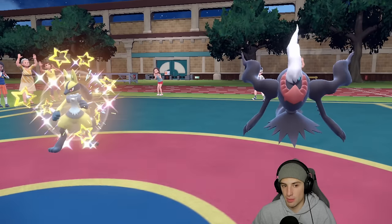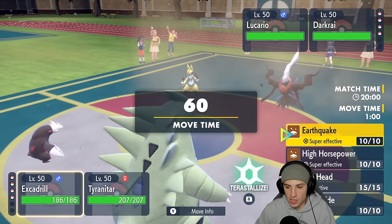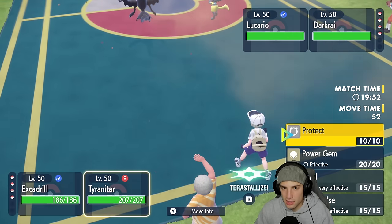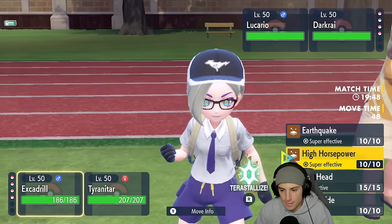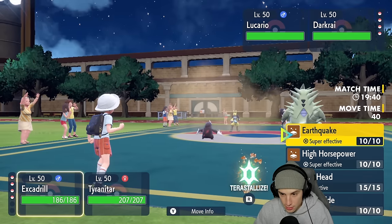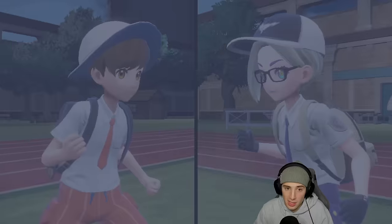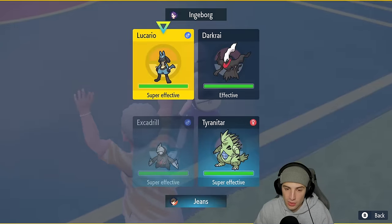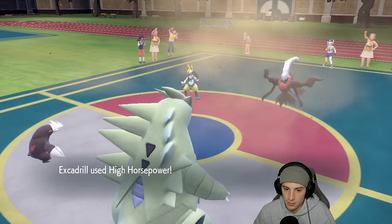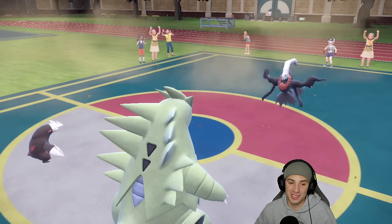I have a lot of good Choice moves with Excadrill — Earthquake, High Horsepower, Iron Head, and Rock Slide with good coverage. Darkrai and Lucario come out as their lead. I think I can just Choice into High Horsepower here — probably the best bet — going after Lucario and protecting Tyranitar. I could go Tera Earthquake but I'll just KO myself, so I'll play this smart. Nice little High Horsepower and Protect on Tyranitar.